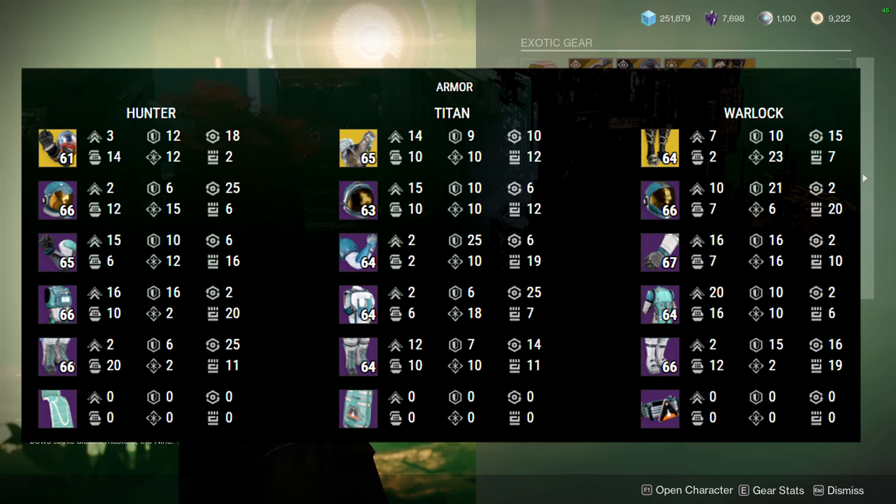The armor rolls are up on screen. I always say this in this portion of the video: if you're a new player and you see some rolls that look pretty good, definitely pick them up — but just know this is not end-game armor. For end-game, you definitely need to go for artifice armor, which is specifically dungeon armor — master dungeon armor in particular.